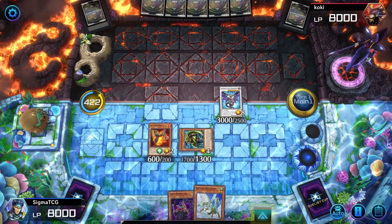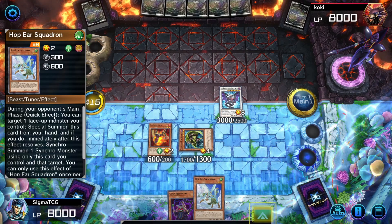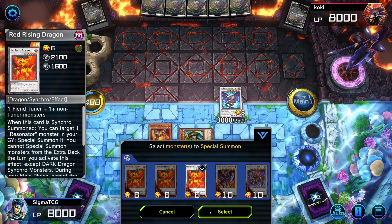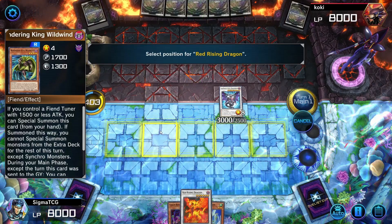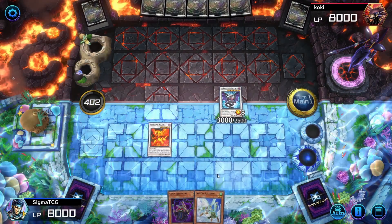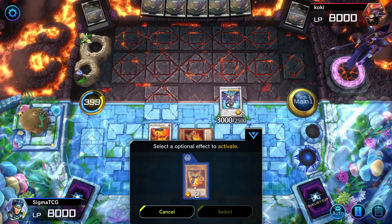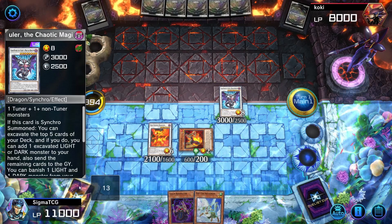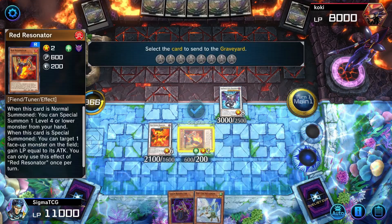We could make Barone, but we have Hop Ear Squadron. So if we leave Chaos Ruler on the field during the opponent's main phase, I can target it and make Barone. I'm gonna pass on that this turn and go Red Rising Dragon. Its effect will allow me to special summon one Resonator monster. Red Resonator comes back — its effect lets me target one monster and gain that many life points as it has attack. Then I think we'll go into this one.